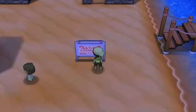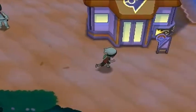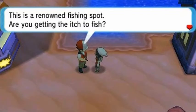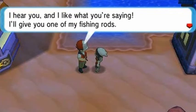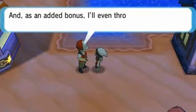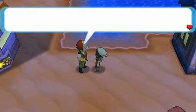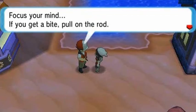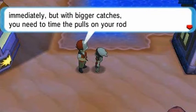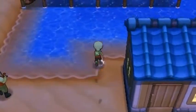Here we are in Dewford Town — 'the tiny atoll in the blue sea.' There's a lot of things you can do here. One is you can battle the gym early on, but you can also go to this fisherman who gives you the Old Rod, which is always good. He gives some fishing advice: face the water, use the rod, focus your mind, and if you get a bite pull on the rod. Should have focused more on reading than football.